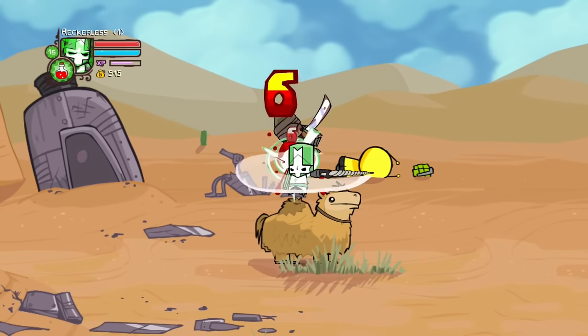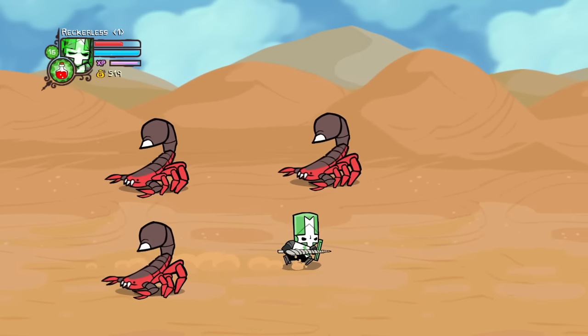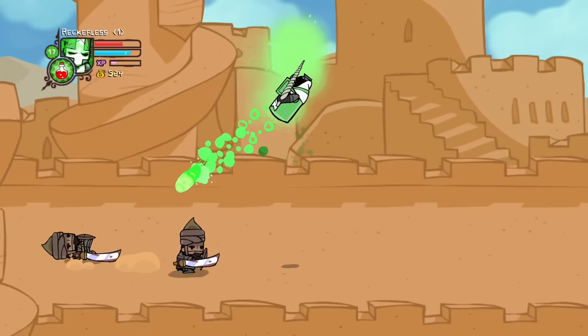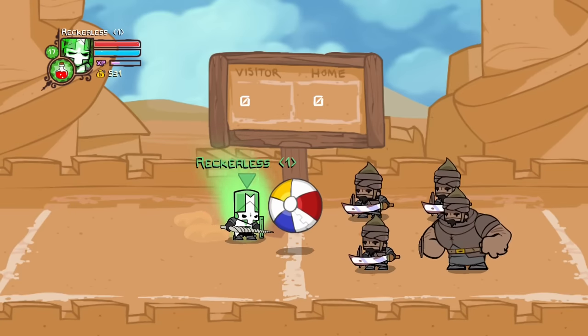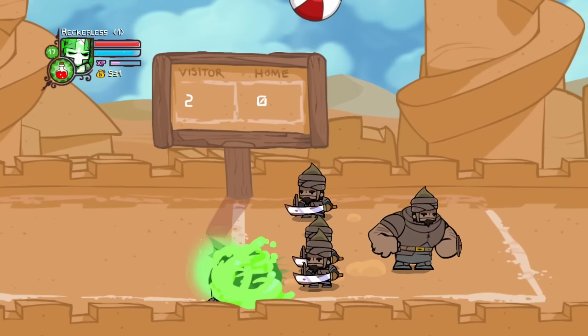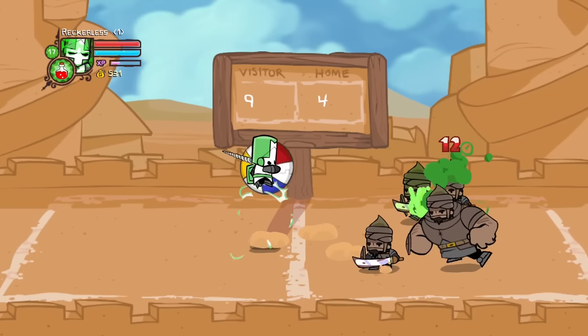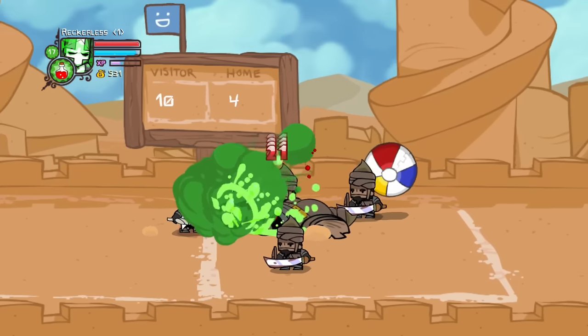Landing back in the desert, the knights leave the escape pod and once again begin their journey. They eventually find themselves in a large sandcastle and, fighting their way through, end up in a volleyball game. Deciding to join in, the knights play volleyball with the enemy and, after using some dirty tactics, manage to beat the enemies with 10 points.